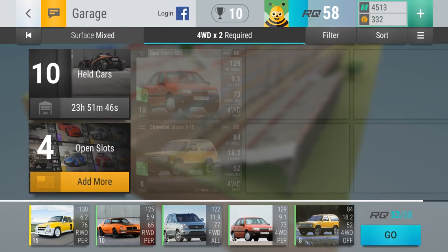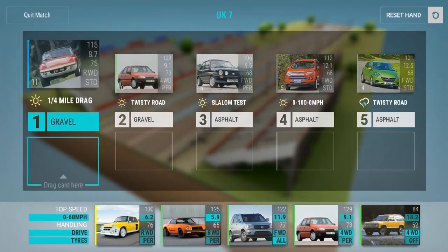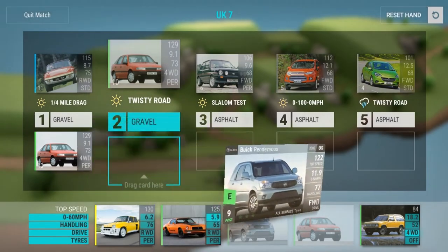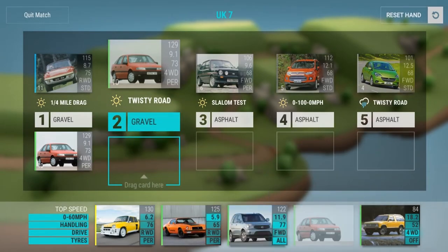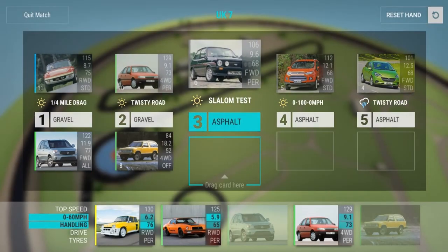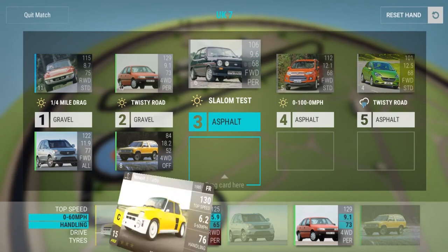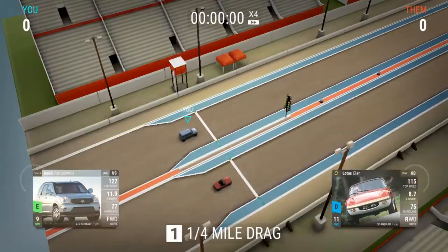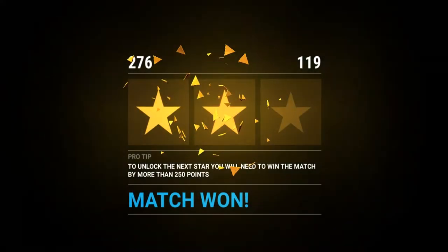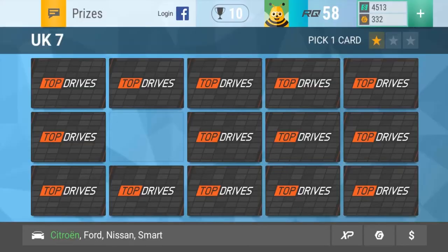So we have that. Surfaces are mixed. What's it gonna do? Seems like it will work and it's just fine. We're gonna put this thing here. What we're gonna do is this — slalom test. And then the four-wheel drive Vectra on the rainy twisty road. We're not exactly gonna three-star this, but good enough. The Bravos and gold — okay. It's time for yet another boss.